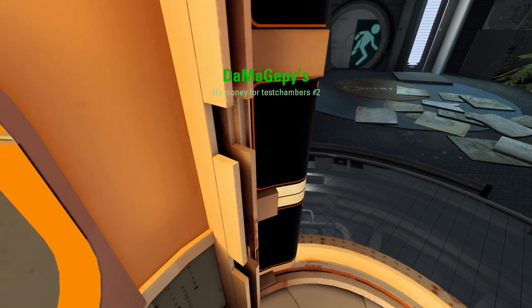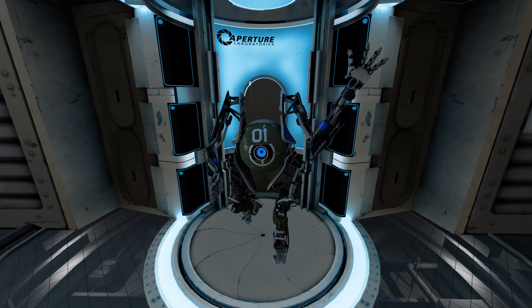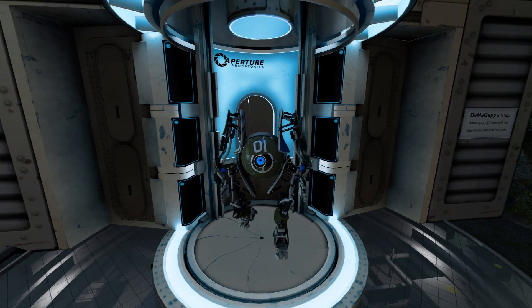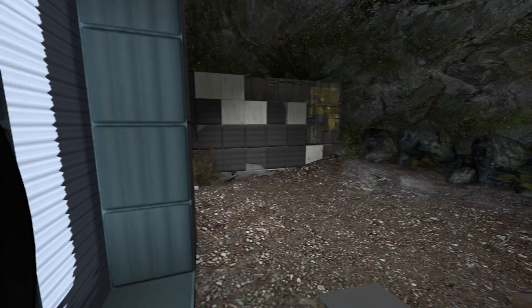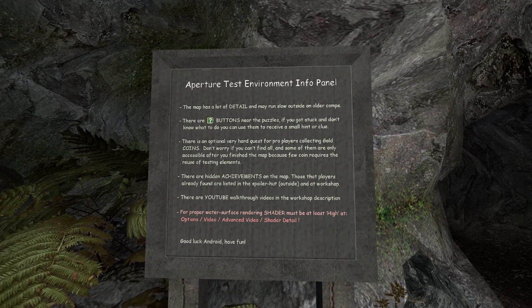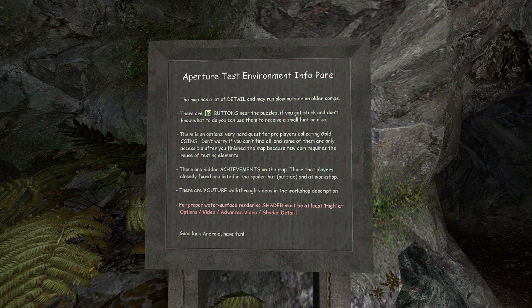No Money for Chambers 2, and I'm Peabody this time. There's a gap on that side. After-test environment info panel: this map has a lot of detail and may run slow on older computers. There are question panels near the button — if you get stuck you can use them to receive a small hint or clue. There's an optional very hard quest for pro players called Collecting Gold Coins; don't worry if you can't find all of them, some are only accessible after you finish the map. There are hidden achievements on the map. There are YouTube walkthrough videos in the workshop description. For proper water surface render, shader must be at least high. Good luck and have fun.